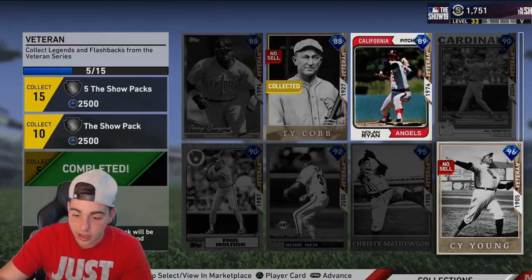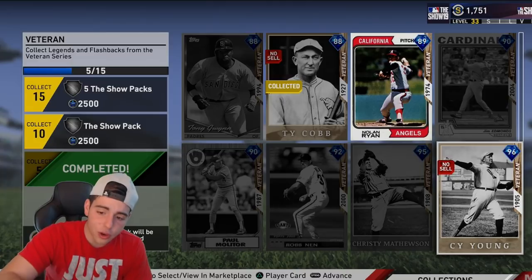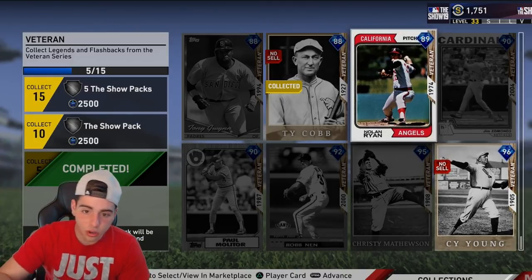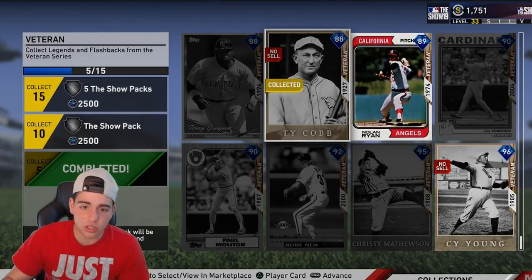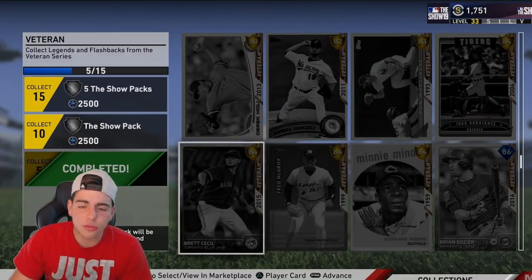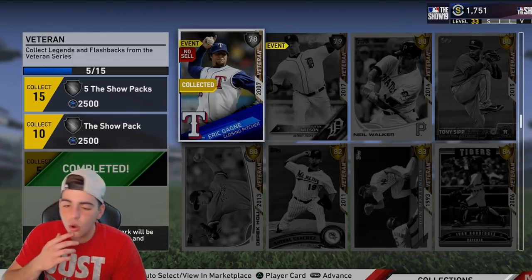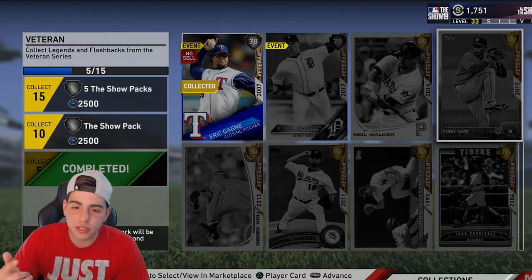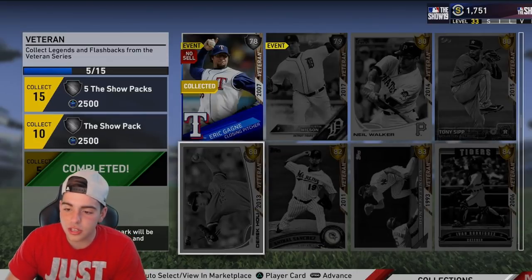The second inning collection with Vlad — you gotta do the first inning collection for the Cy Young, which means you would make stubs either way, so it is still technically free. Ty Cobb is free, Nolan Ryan's free — these guys are from collections. That's the only not-free part: collections. But even some of them are from Team Affinity as well. If they're from collections, you need to do collections to get your level up.